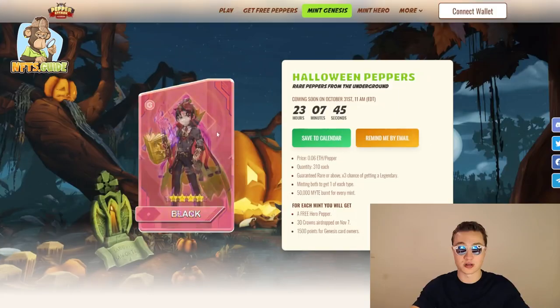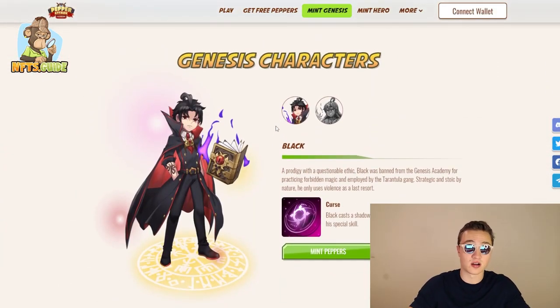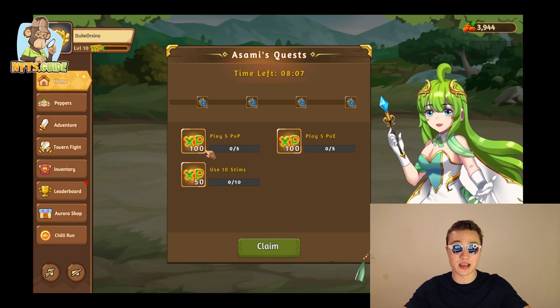A little bit more about the actual characters: you have Black, who is a prodigy with a questionable ethic and was banned from the Genesis Academy. Strategic and stoic by nature, he only uses violence as a last resort. His special ability is a shadow curse cast on the target, preventing them from using their special skills.